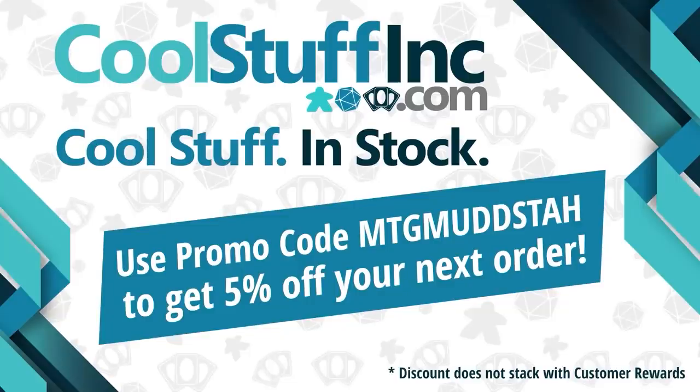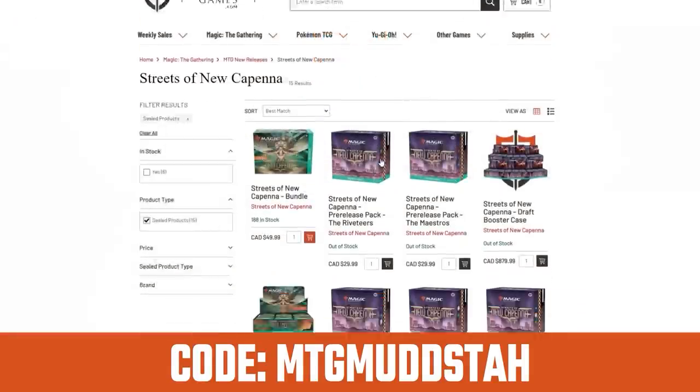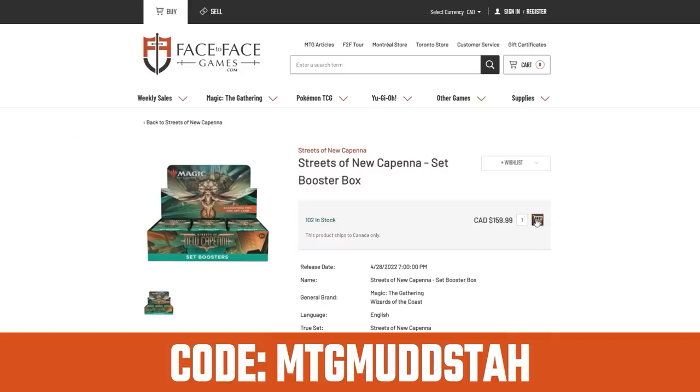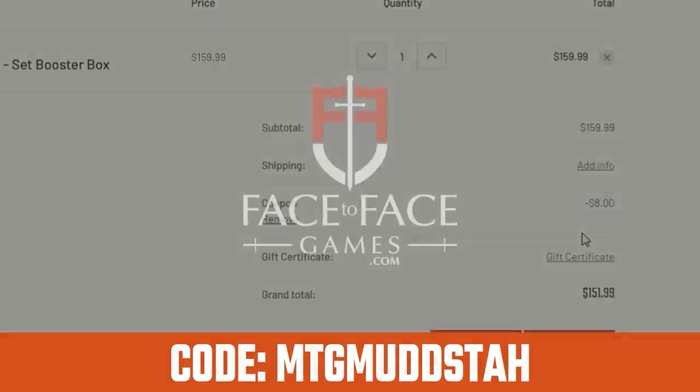This video is sponsored by Cool Stuff Inc. If you're looking for cards in the US, use the promo code MTGMudsta to get 5% off anything on the site. You can also use MTGMudsta for 5% off orders from Face-to-Face Games, Canada's largest Magic the Gathering store, with qualified orders getting free shipping Canada-wide.